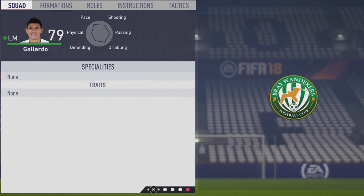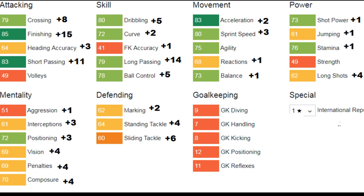He didn't end up with any specialties or traits, but still pretty solid nonetheless. To round out this video, looking at the individual growth of each attribute: crossing grew by 8, a big plus 15 to finishing, short pass grew by 11, dribbling and ball control up by 5, a plus 14 to long pass, acceleration grew by 2, a plus 3 to sprint speed, reactions, and balance. Shot power, jumping, and stand tackle all up by one, long shots up by four. Mentally a plus 3 to interceptions and positioning, then a plus 4 to vision, penalties, and composure. Defending: marking grew by two, stand tackle up by four, and a plus 6 to slide tackle.